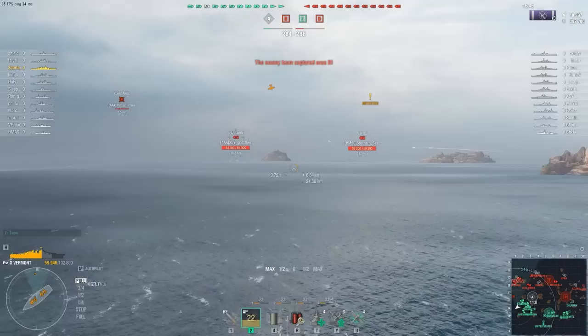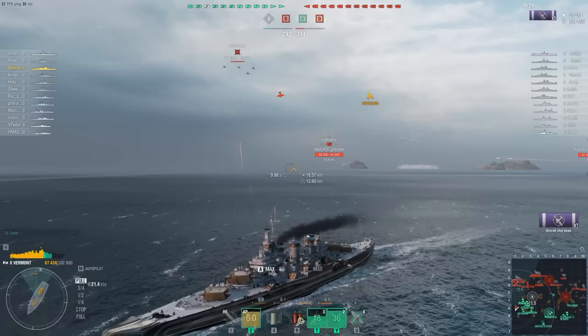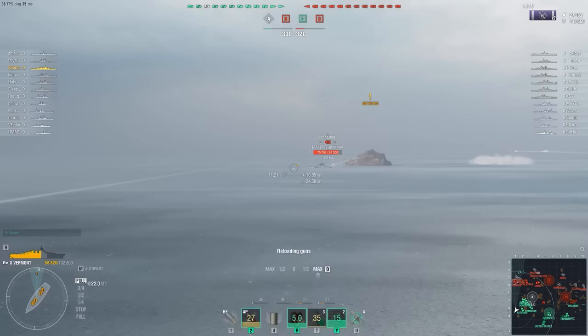He's bringing rocket planes to come harass us. He gets a clean look at the side of our ship and we're no longer protected by our allies' AA. He lights us up with more rockets, so we extinguish the fire, turn out, and kite away to try to affect the match elsewhere. Pushing up this flank is just not going to work — there's too much here to counter us.